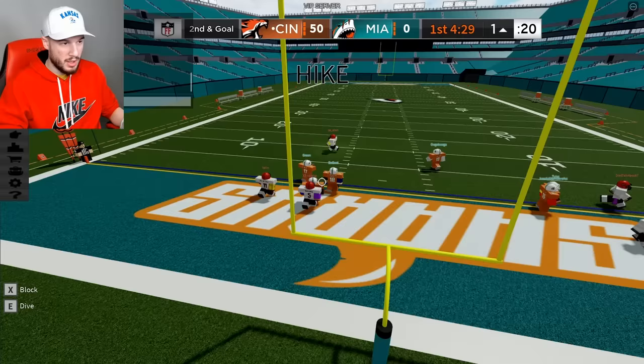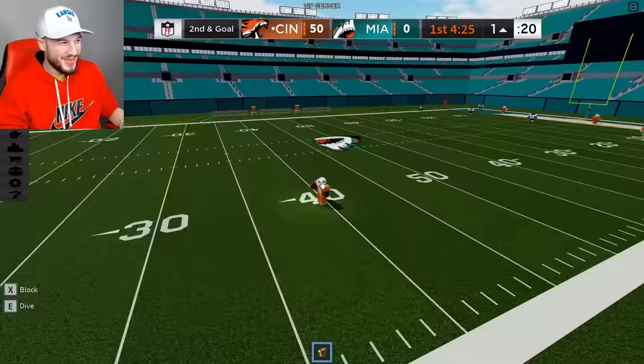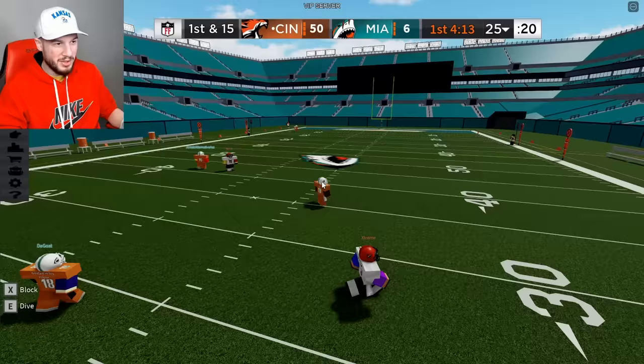I guess I'll QB spy. Give me that pick, let's go! Tyreek Hill breaking the game — touchdown! I have to enter my speed like after every play starts. I don't know where to bait exactly; I feel like I can go most anywhere on the field.